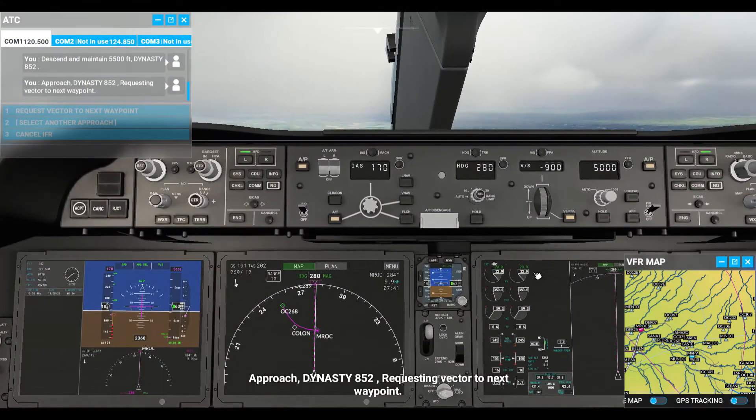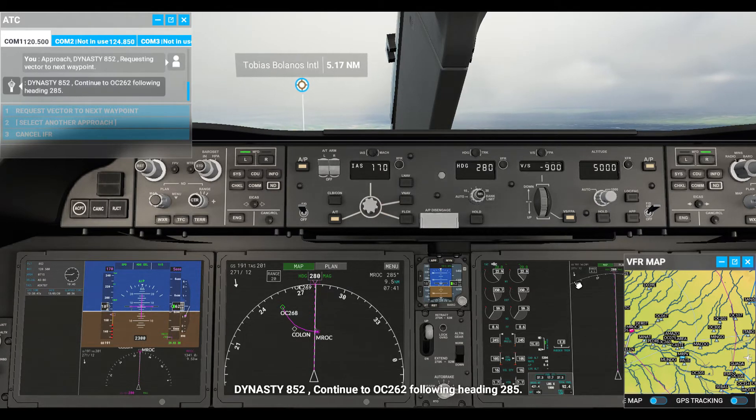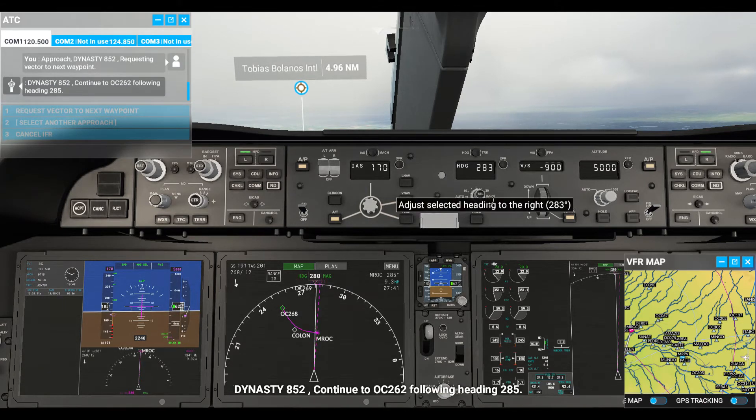Approach Dynasty 852, requesting vector to next waypoint. Continued OC 262, turning and following heading 285, Dynasty 852.